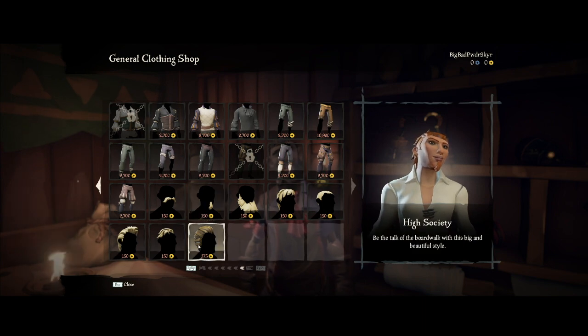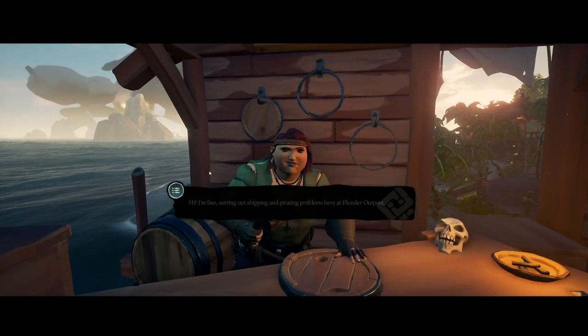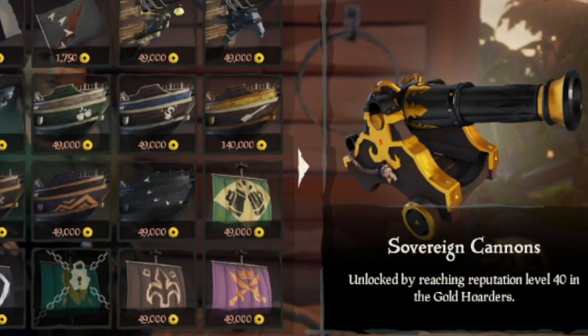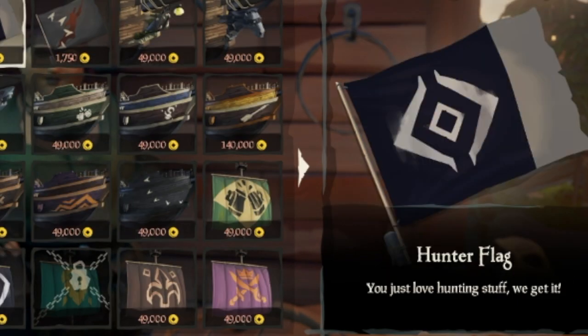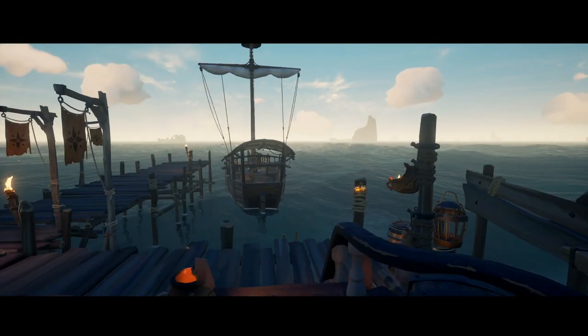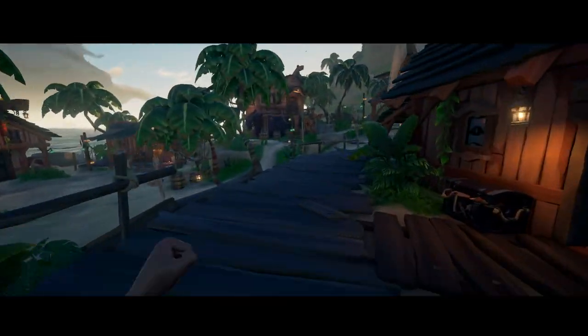Titles can be purchased at the clothing shop for zero gold as well, and we'll cover what that means later. Lastly, the shipwright shop allows you to customize your ship's cannons, capstan, hull, sails, and wheels, as well as the figurehead and the flock. If you want a ship to show off, intimidate your foes with, or do whatever your thieving heart desires, that would be the way to go.